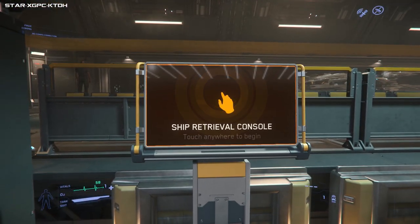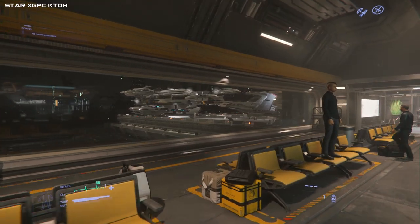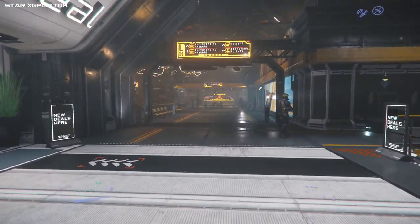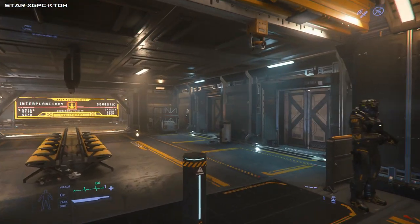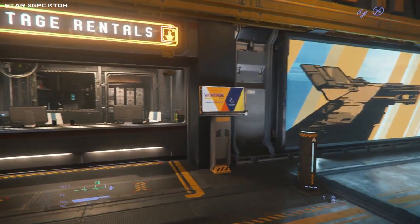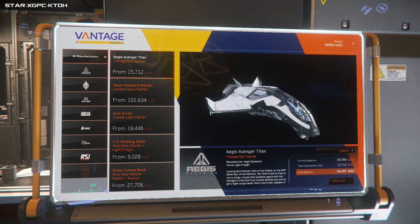Here is your spawning terminal for spawning your ships. You know how to spawn ships because you've probably spawned one to get here. Now that over there is the ship showroom — that is where you buy ships, through that door there. But I will show you how to rent the ships first. We had 70 grand. This is Vantage Rentals. My first upgrade from the Aurora would probably be the Cutlass or the Freelancer — that would enable me to carry a lot of cargo initially.